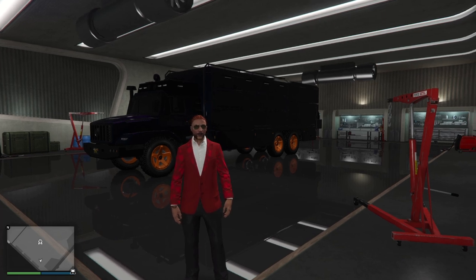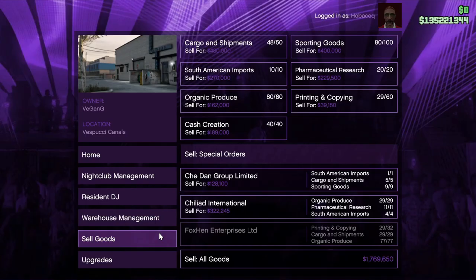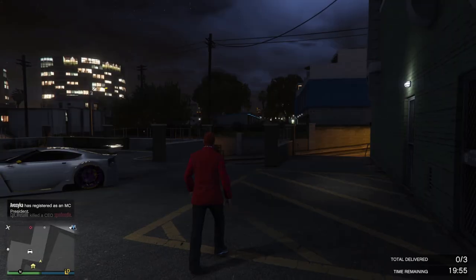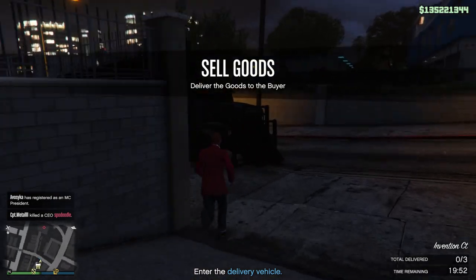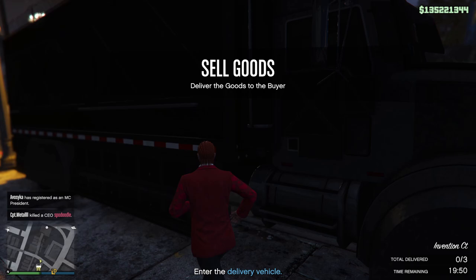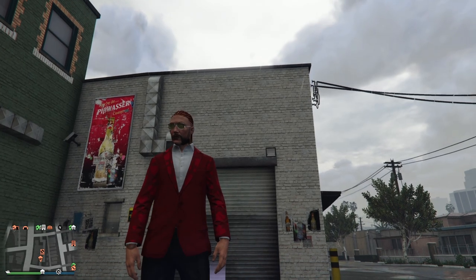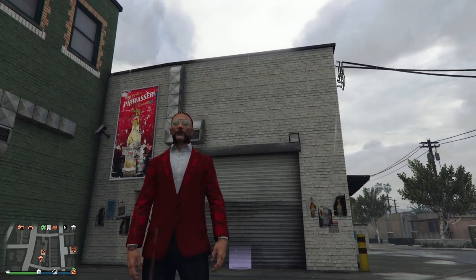You can also upgrade the Oppressor Mark II and put missiles on it from the terabyte. I tried to do a sale but failed because griefers crashed my session on PC. If you're doing a sale, expand your radar so you can see griefers coming - especially jet griefers with explosive rounds. If they're coming for you, find a new session. You'll lose a tiny amount of goods but retain most to sell later.